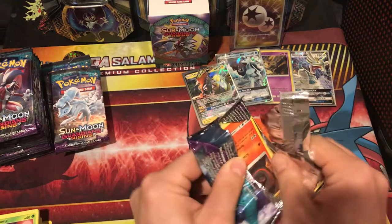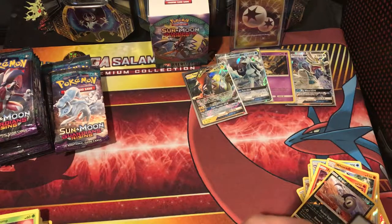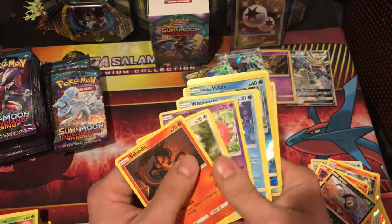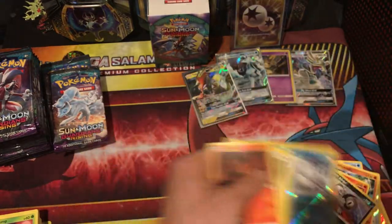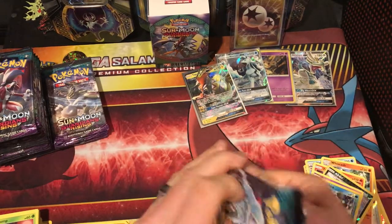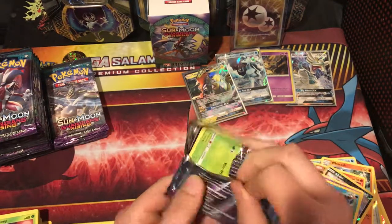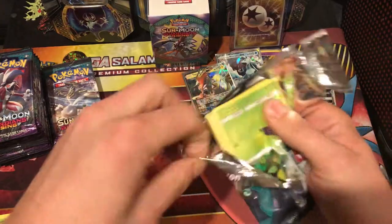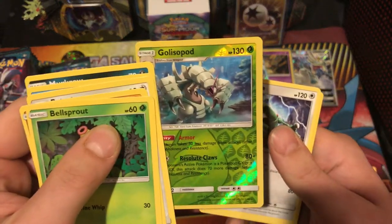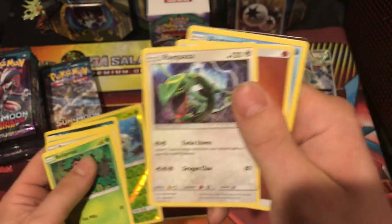Still looking for a full art or something here. We're done with the code tricks — card tricks, I mean. I can't even get the packs open, just looking for the good stuff. Golly, so pod. Rayquaza — that's a rare holo. And Rayquaza again. Give me that. That's Christian's boy right there.